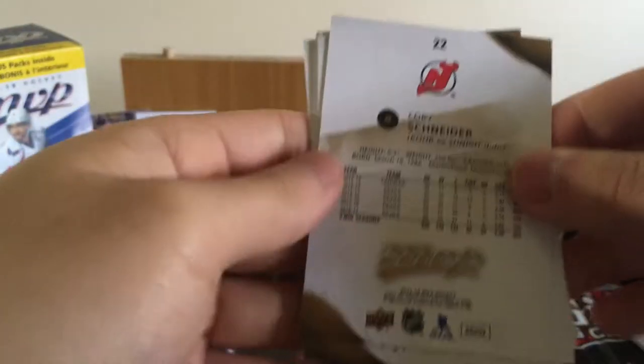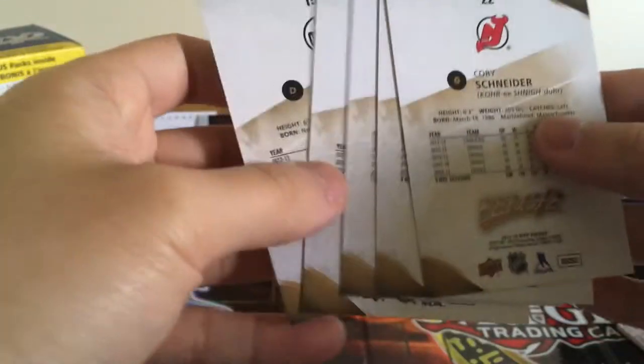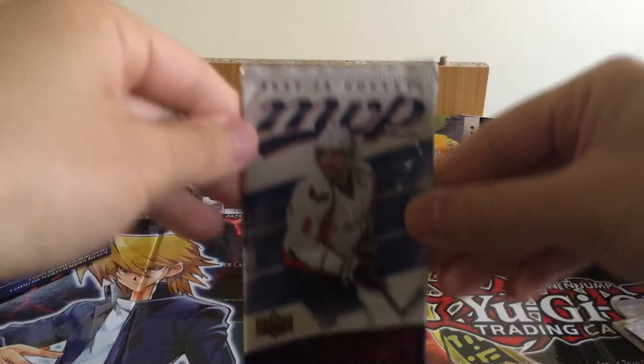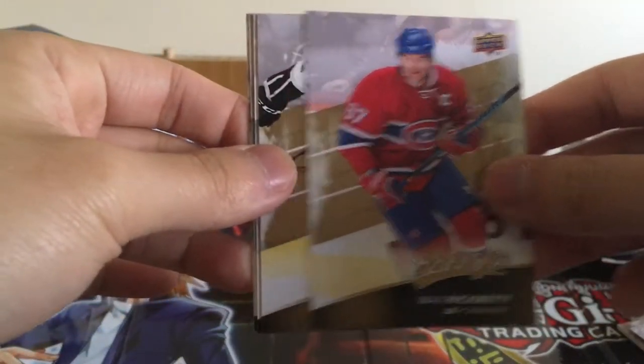Let's just look at the back here. These cards — I mean, they're not bad. In my opinion, out of all the products I've opened, I think old OPC base cards kind of look the worst, but these ones — the artwork and the quality on these cards don't look bad. They don't feel too bad. They're a good, glossy cardboard, I guess. Get the next pack ready.